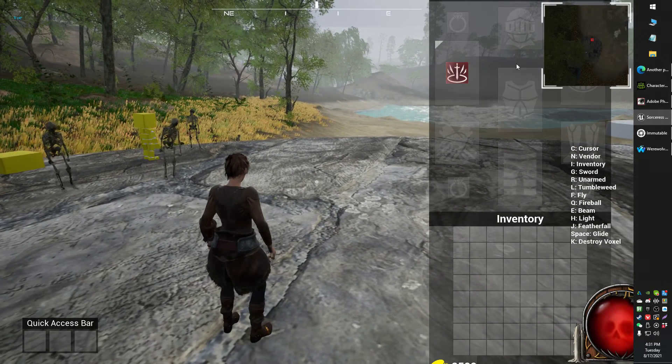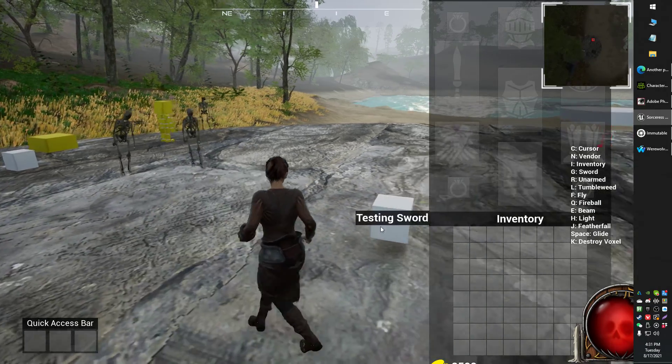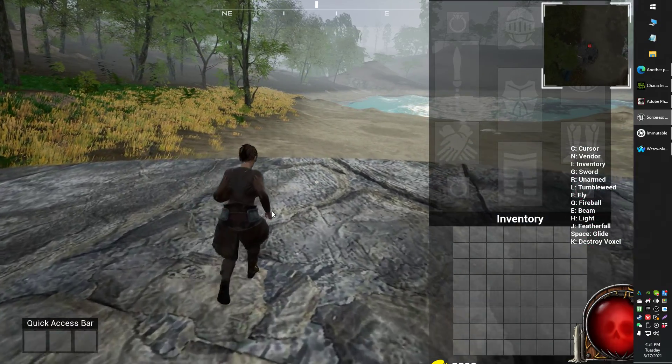You can pick up inventory, equip and unequip, drop it on the ground — there it is right there. Pick it up, drop it, pick it up somewhere else, move it around. Everything you would need out of an inventory system.